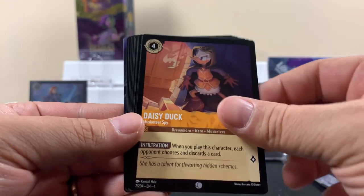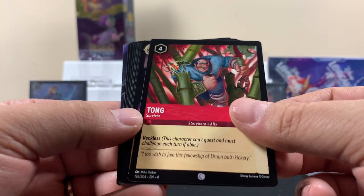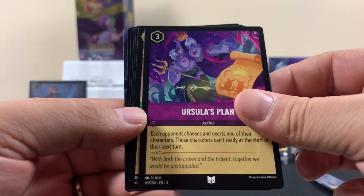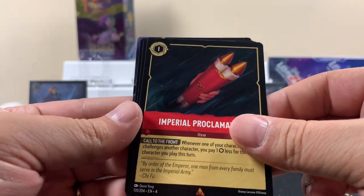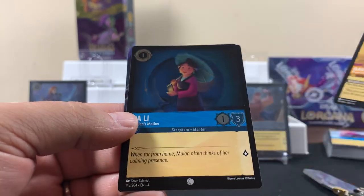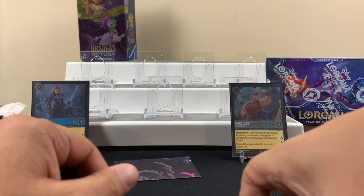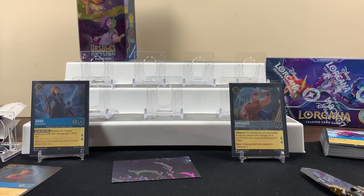We've got Floby, Daisy Duck — that's a golden card — Tongue (probably from the Magic Broom), Ursula's Plan, Pete, and Hercules. First rare, first super rare, and first foil! It's a puzzle piece too — good call. We'll leave the foils over here.